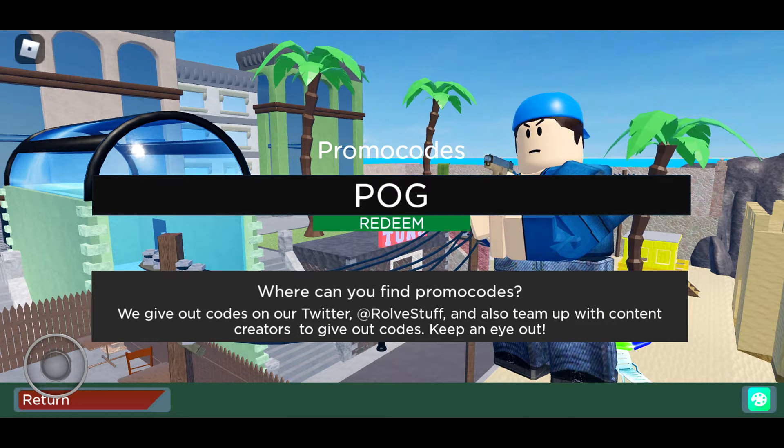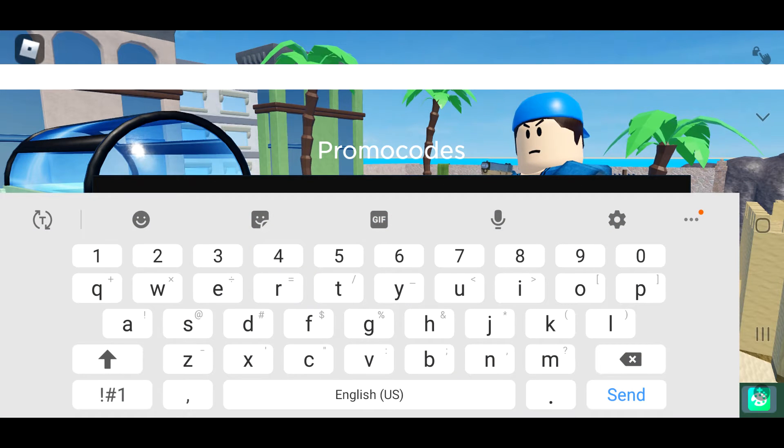The first code is 'hog'. I don't know why we're going with that name, but it should give you some free money.